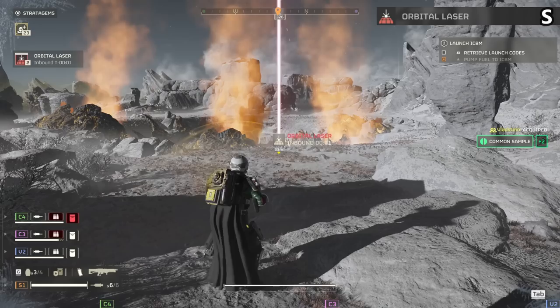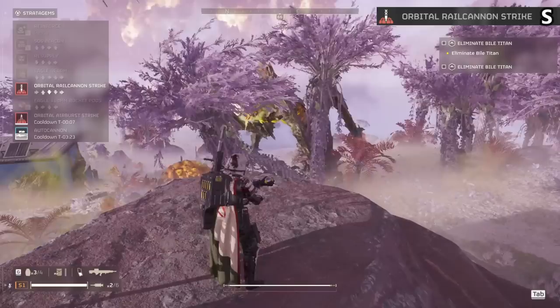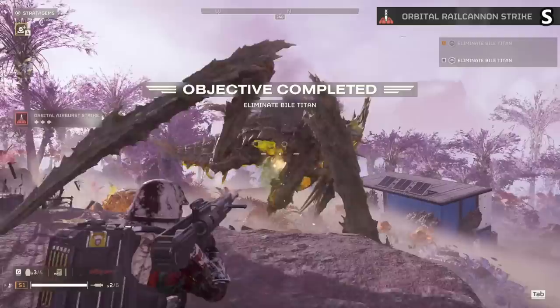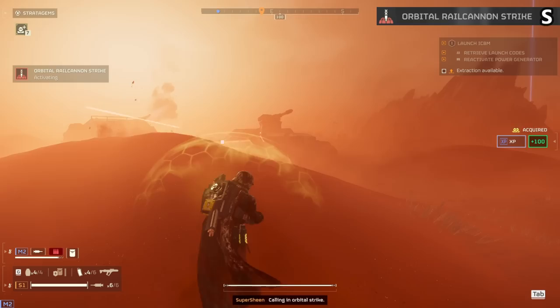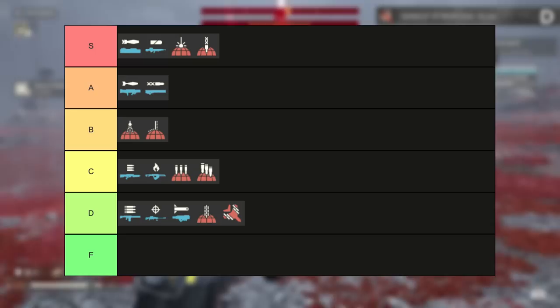The Orbital Rail Cannon Strike will always be an S tier item. This has the potential to one-shot bile titans, will one-shot hulks and towers, and cuts down chargers in a single shot. It is highly reliable and this is by far my most used item in the game. For bugs it is always with me because you get so much damage so often. For bots it's always there to drop an entire tank from a distance or get that flamethrower hulk off your back. No timer either — as soon as you throw it, the rail cannon smacks whatever it is really, really hard.